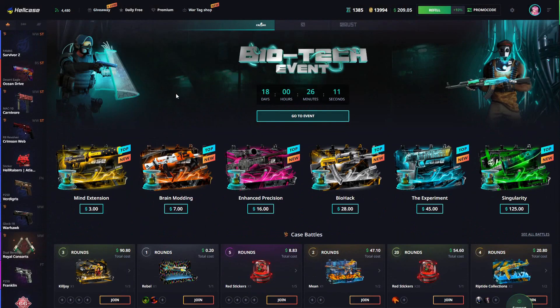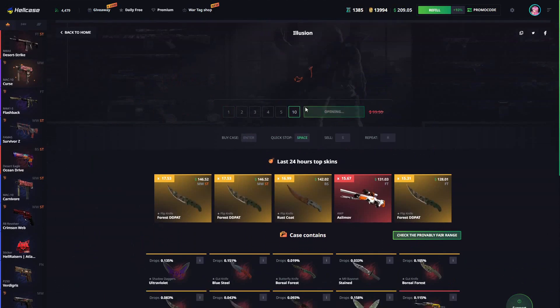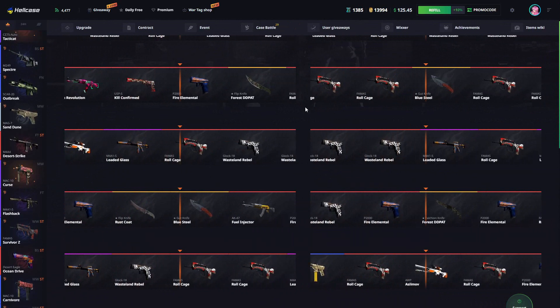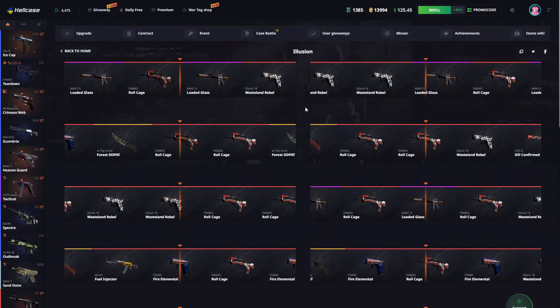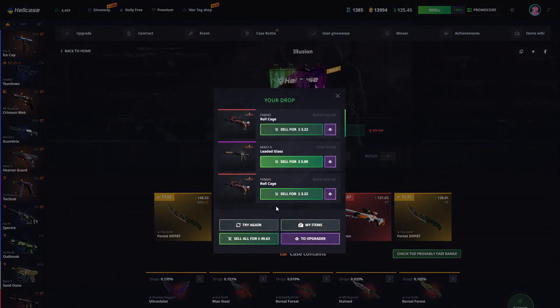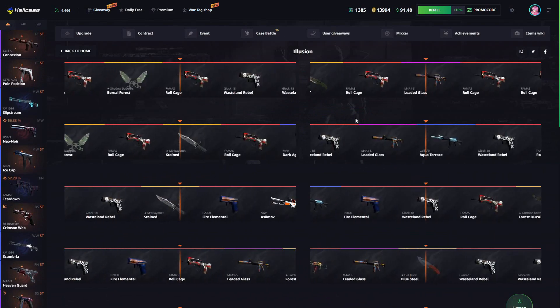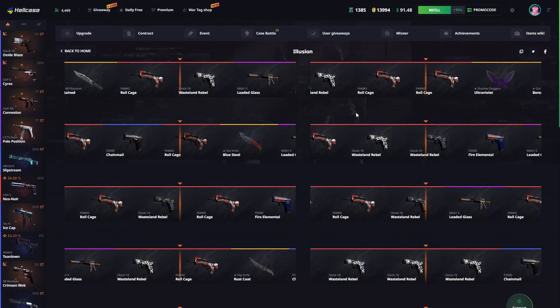We have to make some money here. Going to the illusion case and opening 10 of these — watch me get three knives. Where are my knives? Not a single knife. We got scammed. The illusion case is giving us an illusion. I really thought I got a knife, but I didn't.